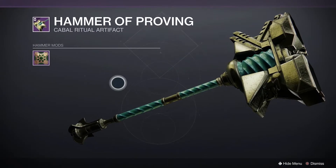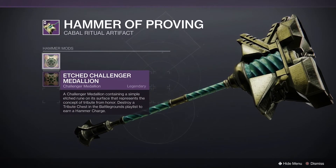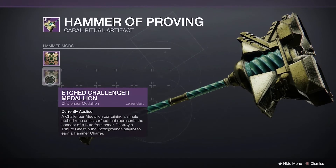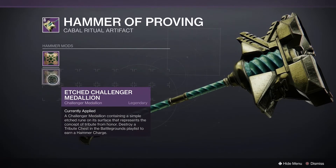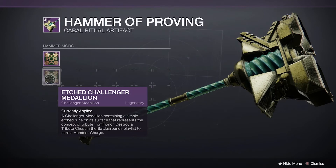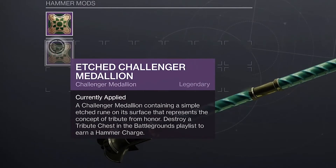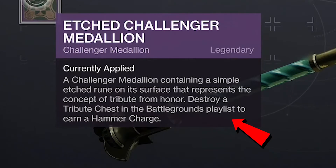For now, we'll focus on how to get Hammer Charges. Going into the details of this item, you'll see there's a Hammer Mod slot. Usually this will be empty, but I've already spent some gold to purchase the Etched Challenger Medallion. Once you've completed activities, earned Cabal Gold, and slotted this mod, the description states that you'll earn a Hammer Charge by destroying a tribute chest in the Battlegrounds playlist.